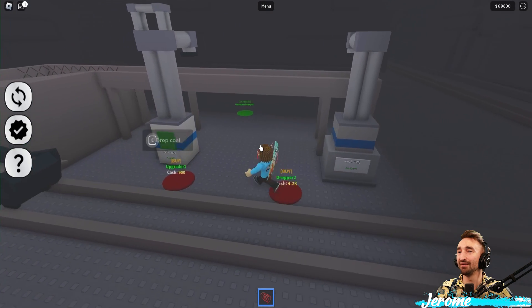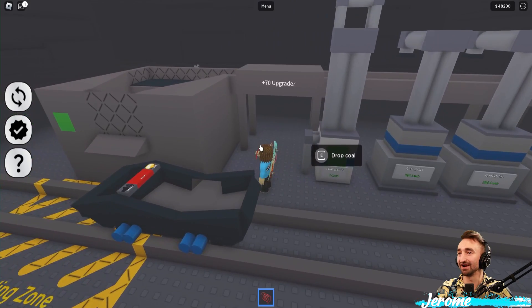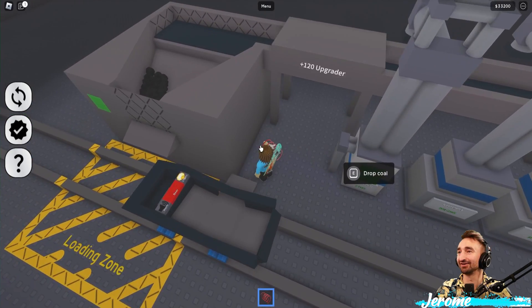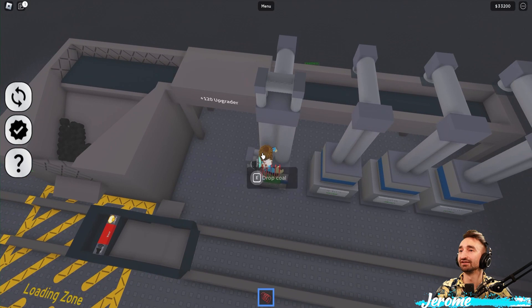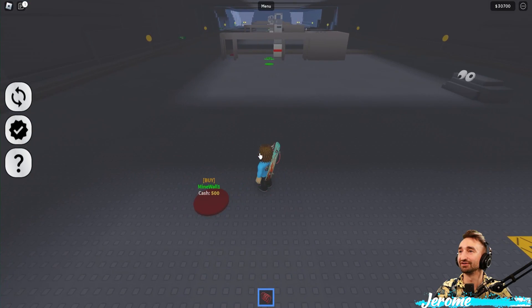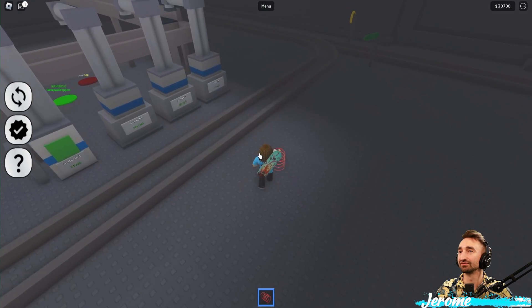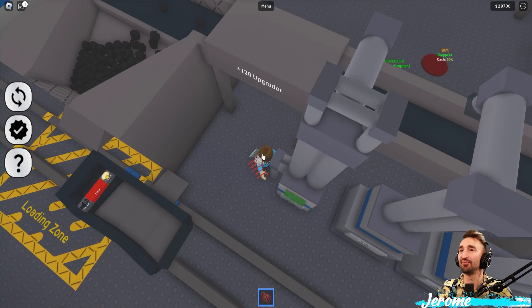I just bought some auto droppers and stuff like that. With my 70 grand. So I guess now, whenever I come back, it'll hopefully be autofill. Oh, I got it fixed, monkey. Excuse me, guys. Where are the other droppers? Oh, they work every once in a while. The car's stuck — there you go. I don't know at what point I can fill up the cart or not, but I'm going to try and bring it up to the loading zone. I'll let you guys know what happens.